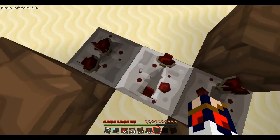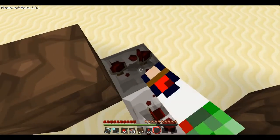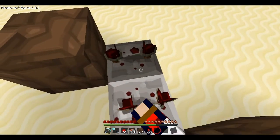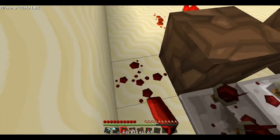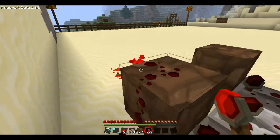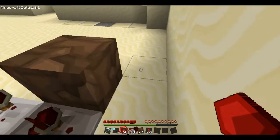The first two repeaters to three ticks and the last one to full. Now what you want to do is lead some redstone going from here to the output block, and you're going down along here.